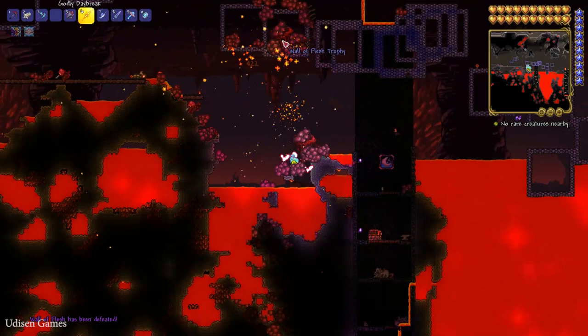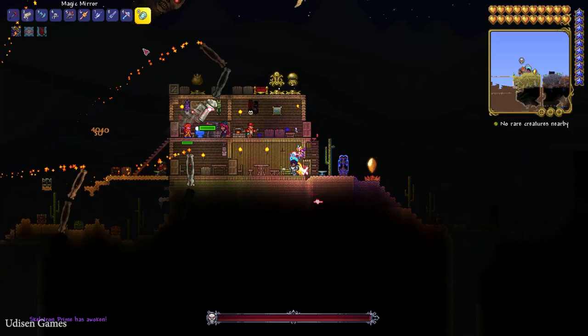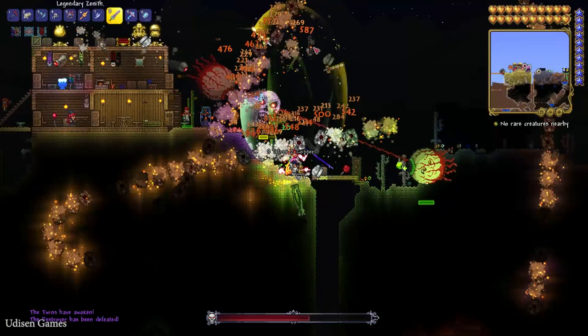After that, go to the surface at night time and kill 3 mechanical bosses: Skeleton Prime, the Destroyer — a huge mechanical worm — and the Twins. Kill all 3 of these bosses.